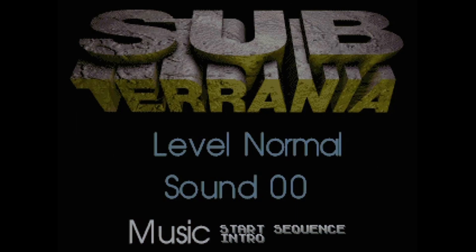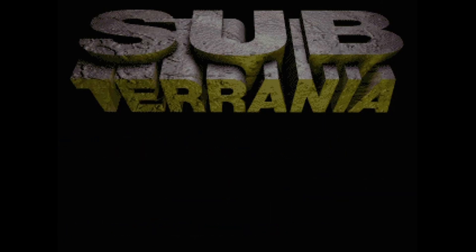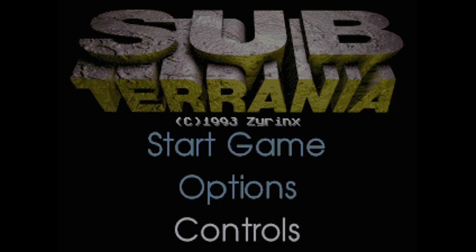In the options we've got difficulty levels: Normal, Hard, or Easy — let's stick with Normal. There are also some interesting choices of music, and a disable music option which I don't want. There's also the standard sound options you get on lots of Mega Drive games. Back to the title screen and let's have a look at the controls.